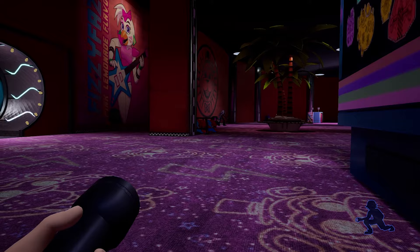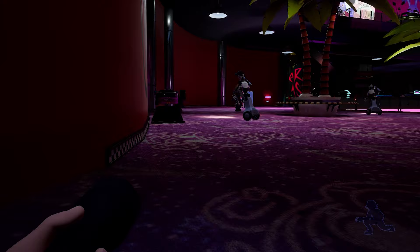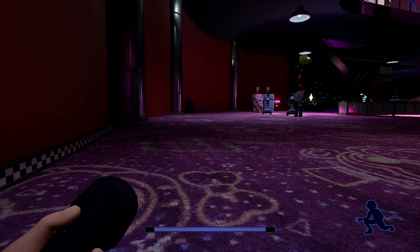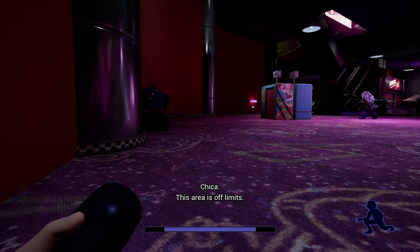Roxy seems to be very sensitive to footsteps, so I recommend never running near her because she'll hear you. I'm gonna slowly walk behind her as she patrols away. What Roxy is gonna do is when she reaches the end of her path, she'll do a little turnaround and then circle around those two booths. My plan is to try and hide in one of these booths before she turns around and before any of the robots see me — this is gonna be tight, but here we go.